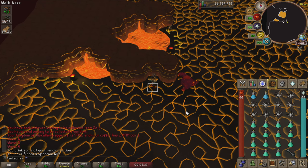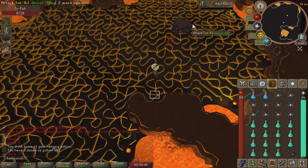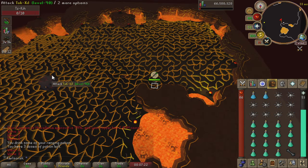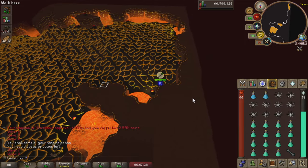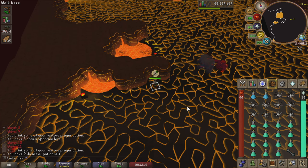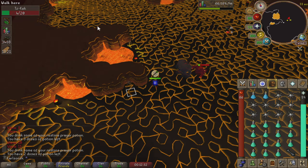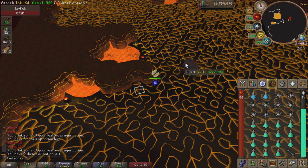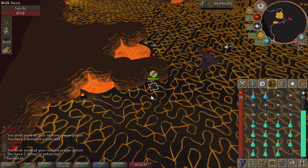We are on wave 6, meaning next wave a ranger is going to spawn. Make sure going into wave 7 you have protect from missiles on. If a ranger spawns anywhere other than right here, you can drag them all the way to the safe spot by running to this corner. This applies to mages as well and is an essential mechanic — because we're using the magic shortbow, our attack range isn't that far. If there's an enemy past a certain point and you attack them, you'll get dragged forward, potentially into range of stuck enemies.